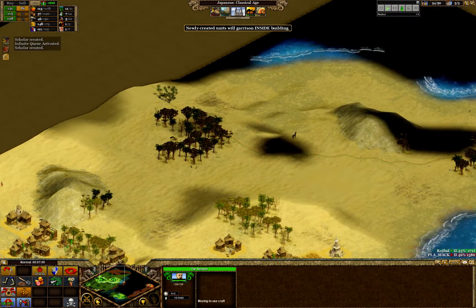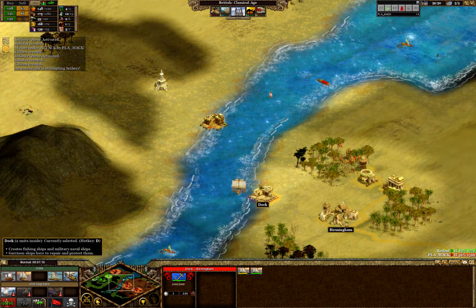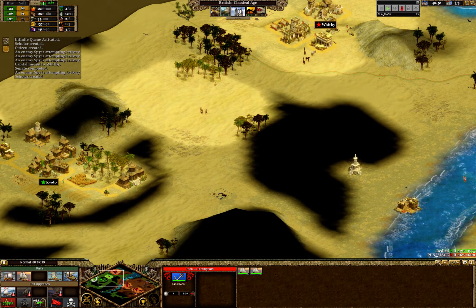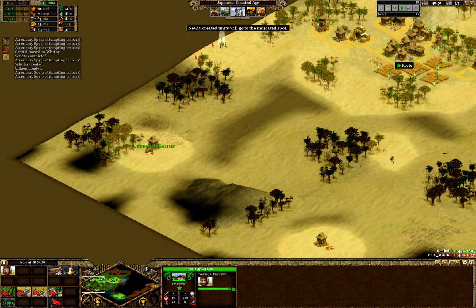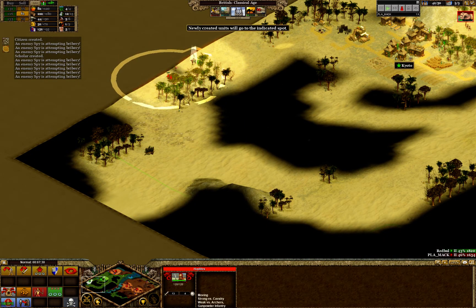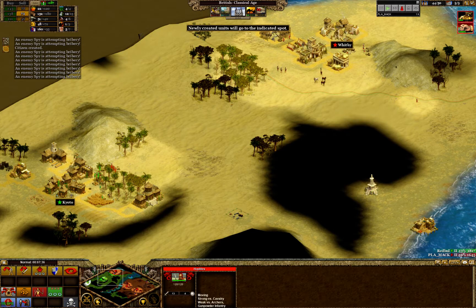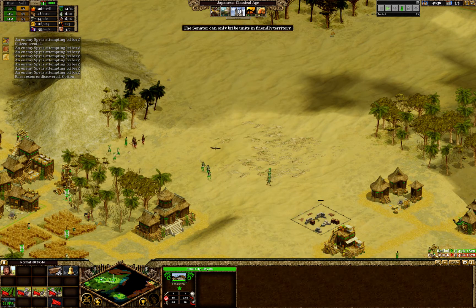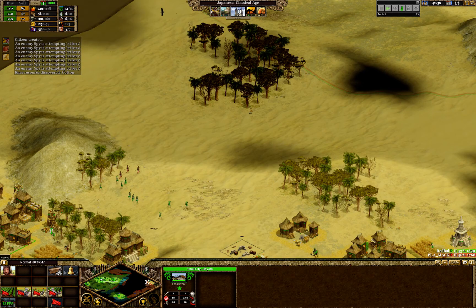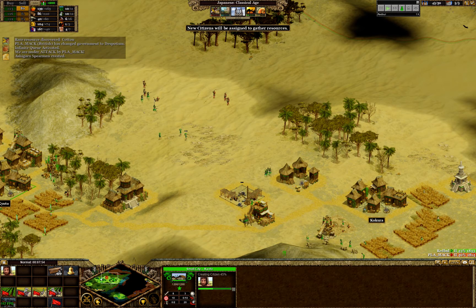Red Bull is trying to bribe those heavy infantry — he has made a barracks. The British player actually has a better food income. Mac is trying to get out of his territory so his senator can no longer bribe him. Red Bull is trying to fight off the British longbowmen. These longbowmen are so strong because British gets longbowmen upgrades instantly at the right stage. I wouldn't be surprised if a single longbowman kills both these bowmen and the heavy infantry of Japanese.